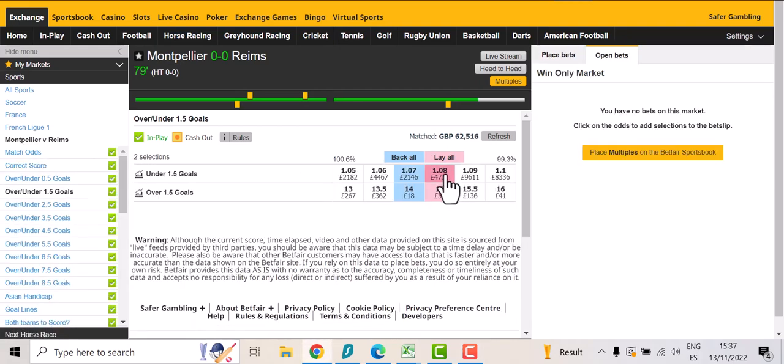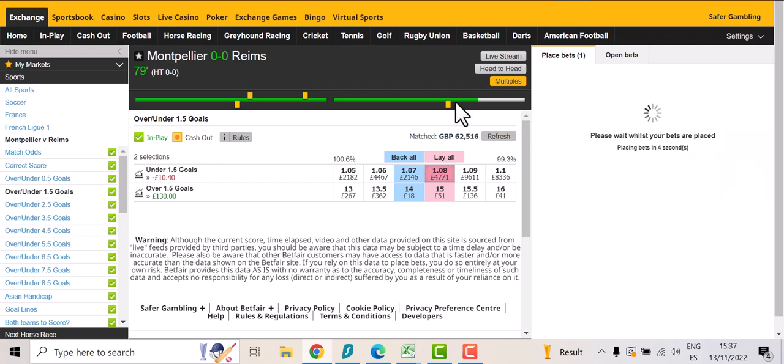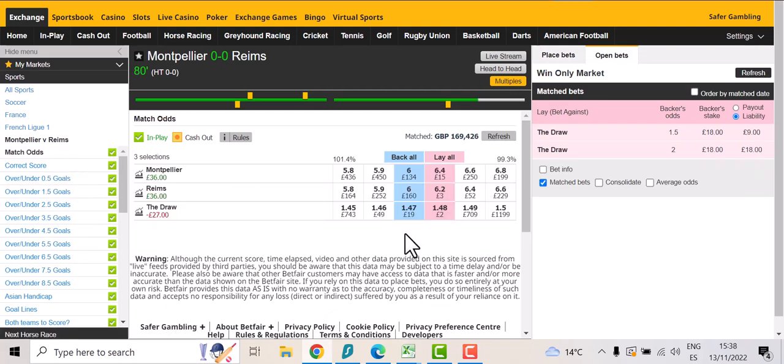The 1.5 has been taken and now what we do is we want a maximum of 10 pounds read, so we'll put it in at say 130. We're looking now for: one goal is a profit, two goals is even better. We have the best part of 11 minutes plus three or four minutes injury time, the stats are pointing to a goal or two, so not worried at this point. We're in a good position. There'll be one more lay at 1.25 for another 18.